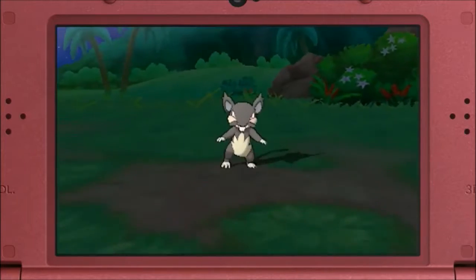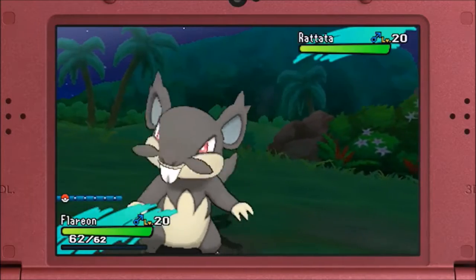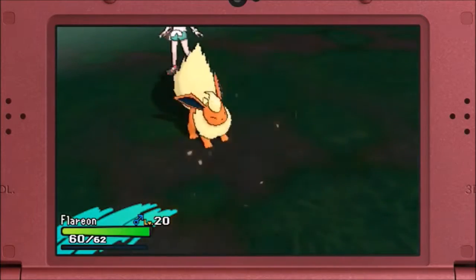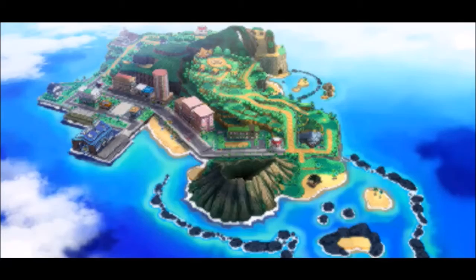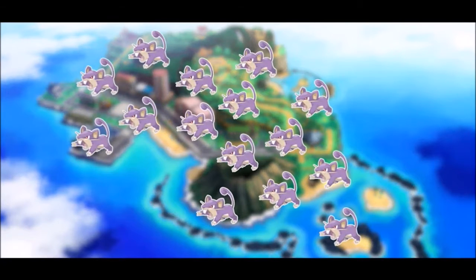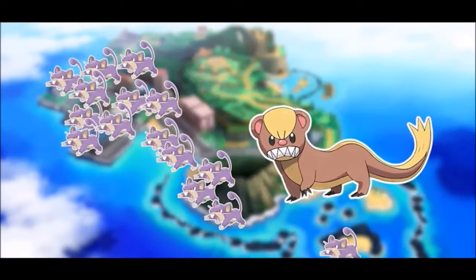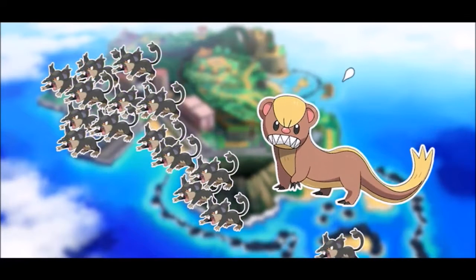This here is an Alolan Rattata. Apparently, Rattata once swarmed the Alola region, so its people introduced Yungoos to the area to take care of the problem. But then in response, Rattata altered their habitat and became nocturnal to avoid Yungoos, who were active during the day. That's how Rattata adopted their regional variant form.